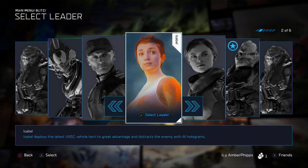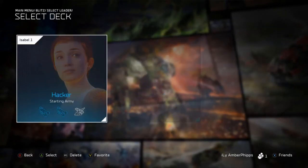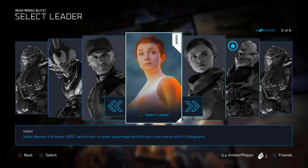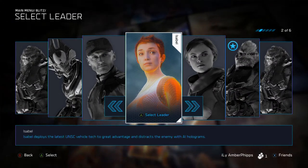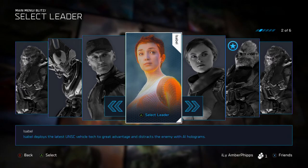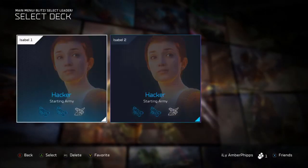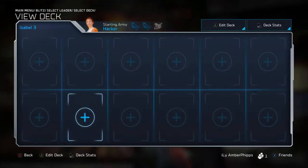Hey guys, what is up, it's Nick. Today we are going to be going over the Isabelle deck. Not one of my more favorites — she ranks just above Cutter and right behind Shipmaster. Cutter being a bad deck, but she has her uses, just not my favorite deck — just personal preference.